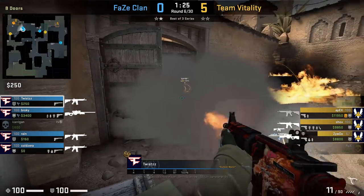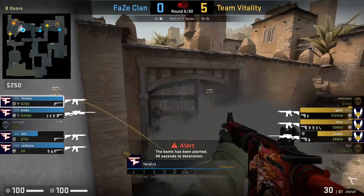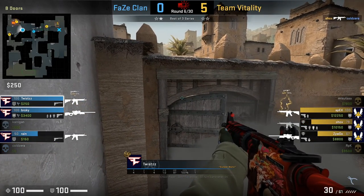FaZe Clan is retaking the B bombsite on Dust 2 and Twist is going to ask for a boost to peek over a door to spot big box, however he isn't going to spot anyone. What is Rain doing crossing while Twist is spraying the door?